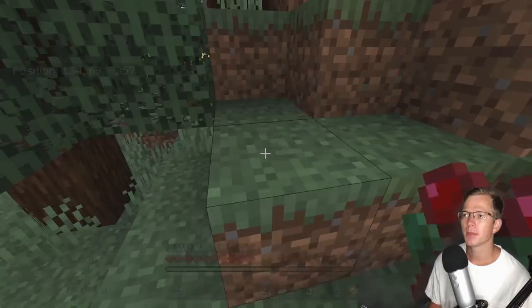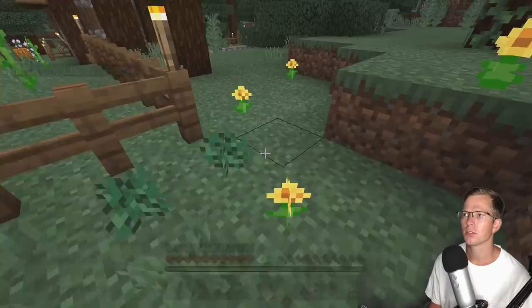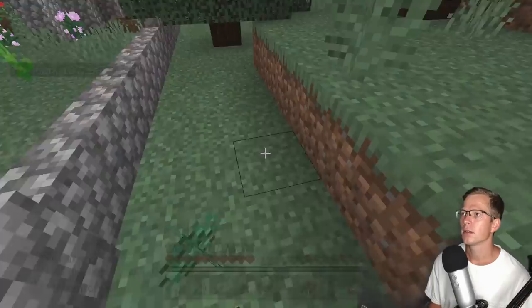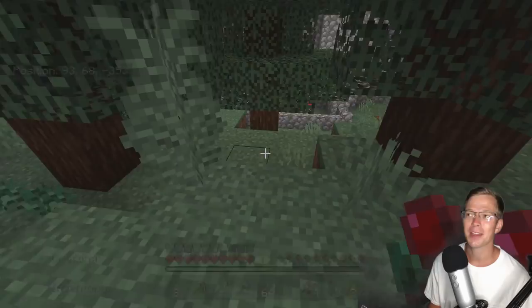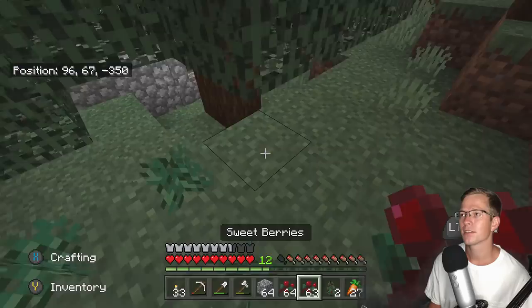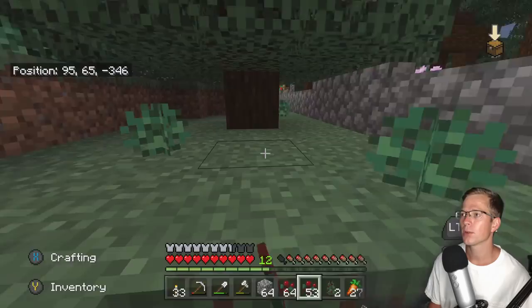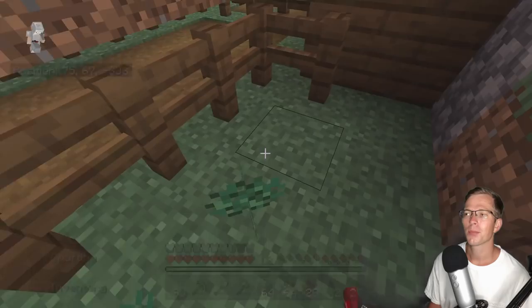We'll throw a bunch of these sweet berries down in here to get this a little bit more protected. Honestly, we'll just throw them in all over the place. This is going to be perfect. It's going to be such a pain if we ever have to go through these trees for any reason, but that's the point — the goal is to just make this as mob-proof as possible, and I think so far we're doing a pretty good job of that.